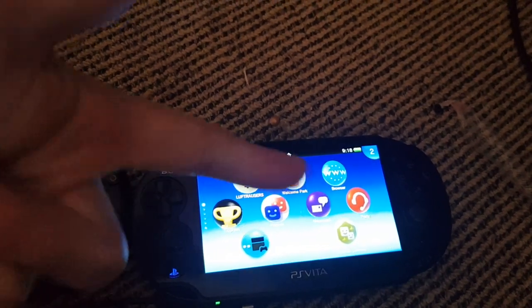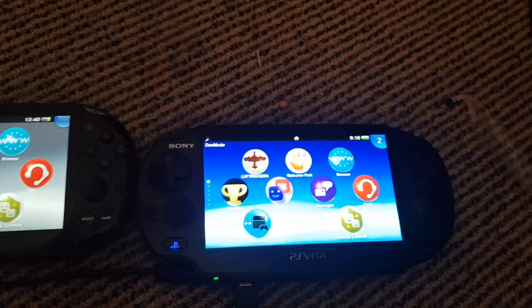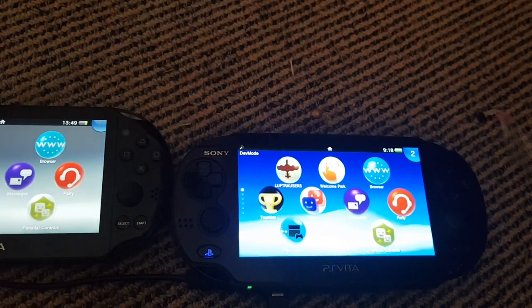Today I wanted to try to get Welcome Park on my dev kit. People just don't know that on the dev kit, they don't have the Welcome Park icon — they just have App Home.